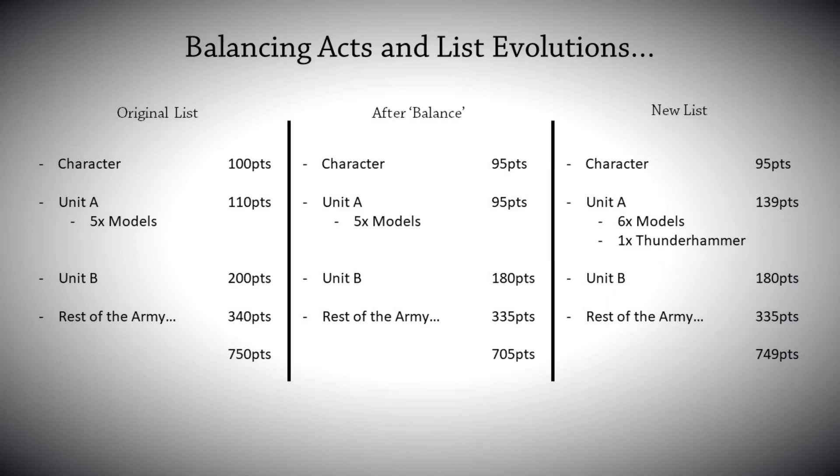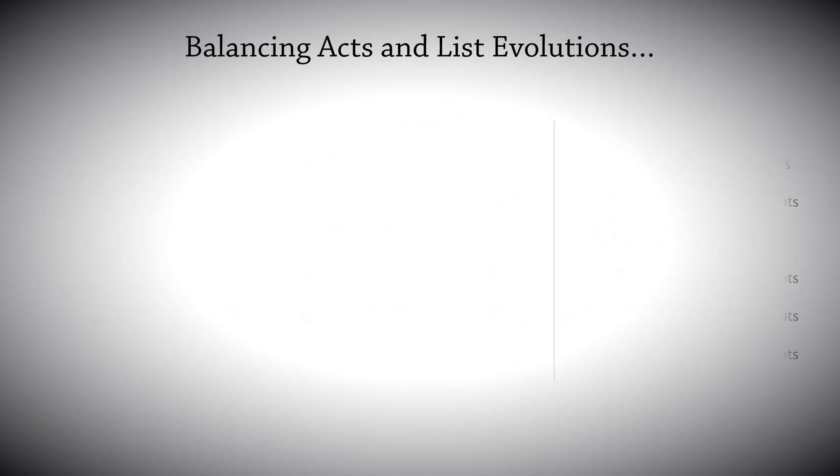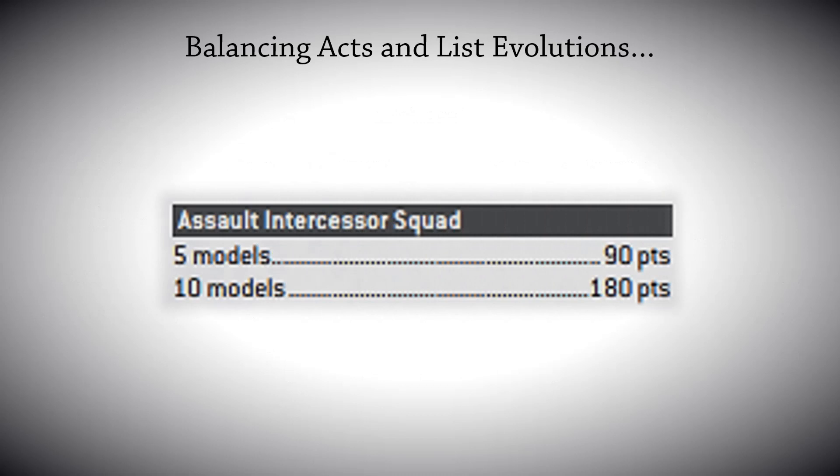But now that all the wargear is free and the units are kind of fixed in number, they've completely taken out the flexibility to make up points or cut what you need. Which means my squad becomes a five-man squad once again — still with a hammer — but now for a base 90 points. Or if I chose to, I could keep it as a six-man squad, but for 180 points.